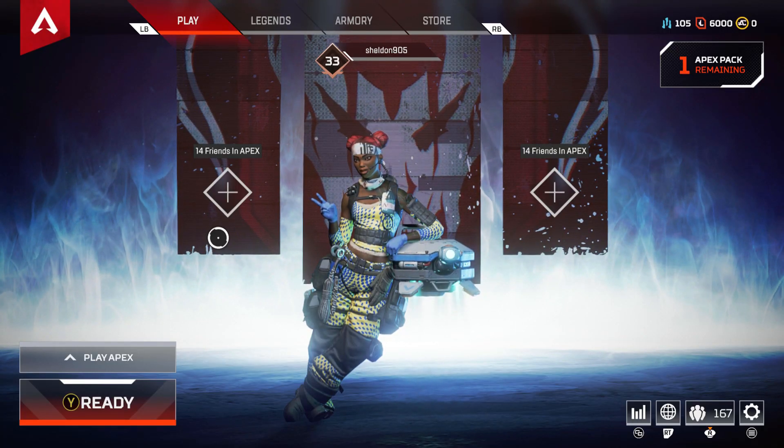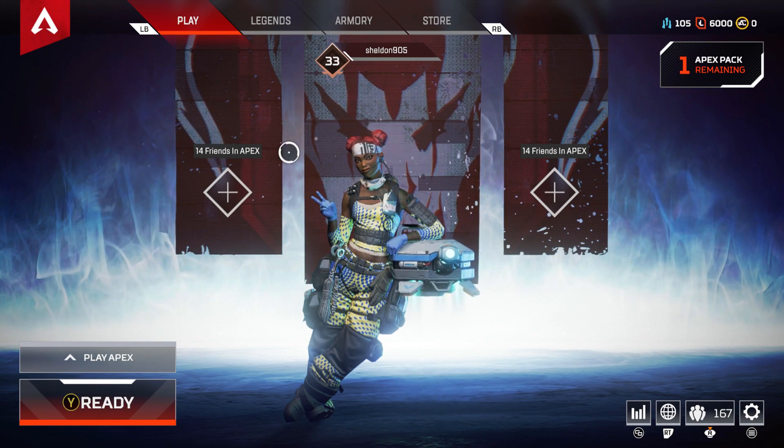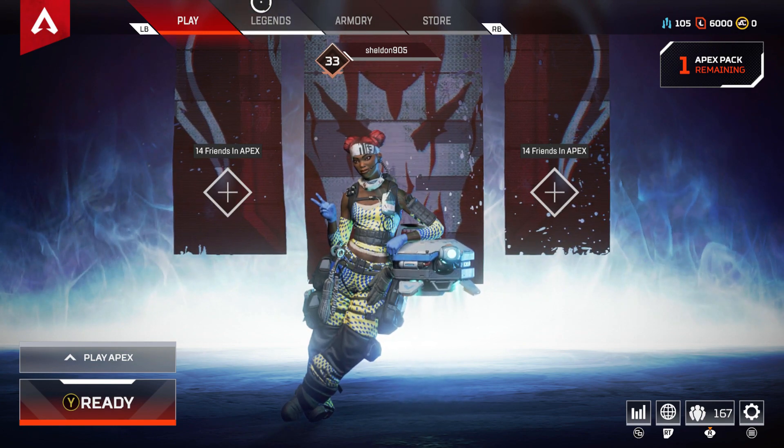Hey, it's Light here. Today I'll be showing you guys how to equip your badges on Apex Legends. So I'm in the lobby here, and the first thing you're going to want to do is go over to your Legends. You can do that by clicking A on the Legends panel at the top here or hitting RB.